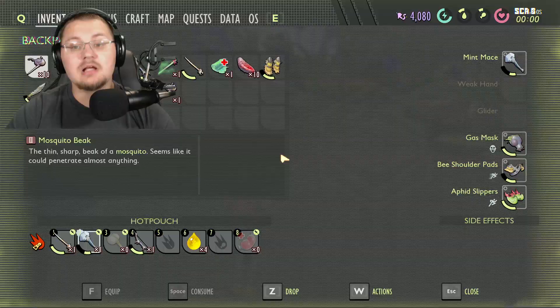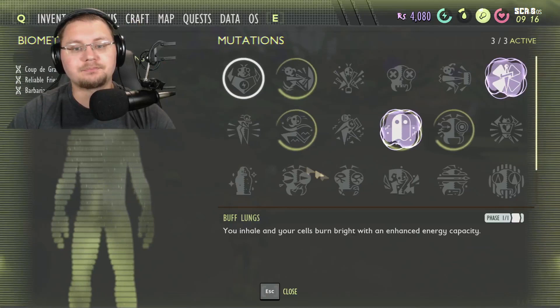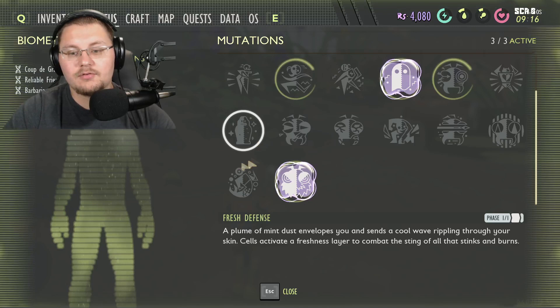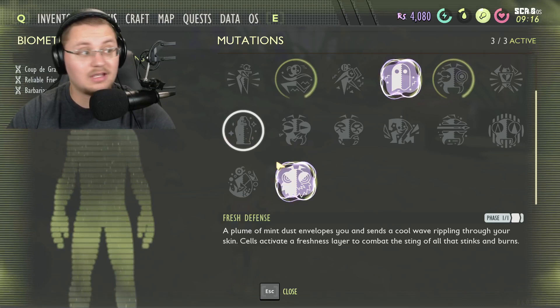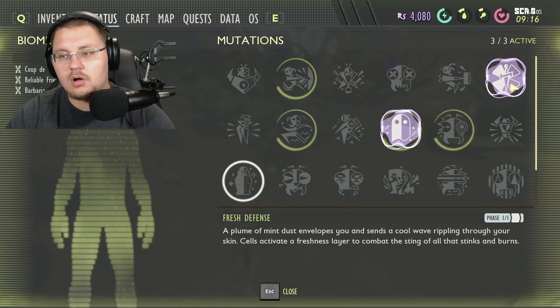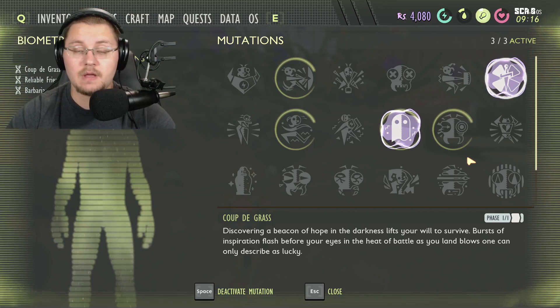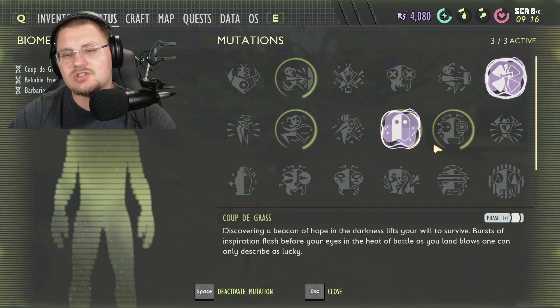The key to the gas arrow method: do not stop moving. You can't block with a bow, so movement is your defense. With the gas mask and aphid slippers you move pretty fast, so you shouldn't have too much trouble. Useful skills for this: Sharpshooter is very helpful if using your bow. Mint Defense or Fresh Defense will reduce the damage you take, which is good if you forget your gas mask.